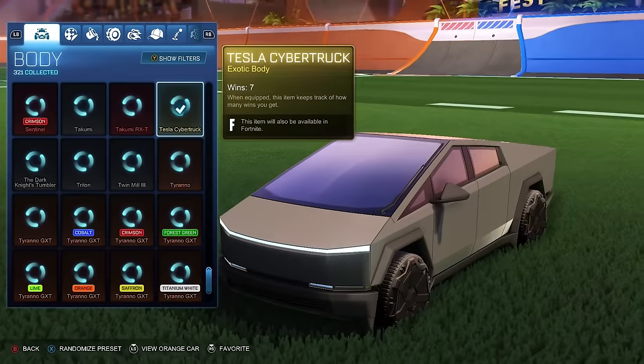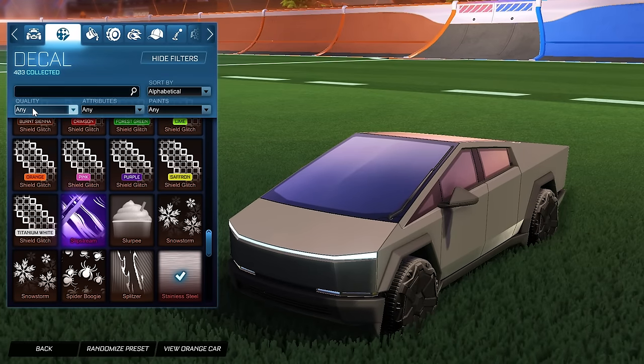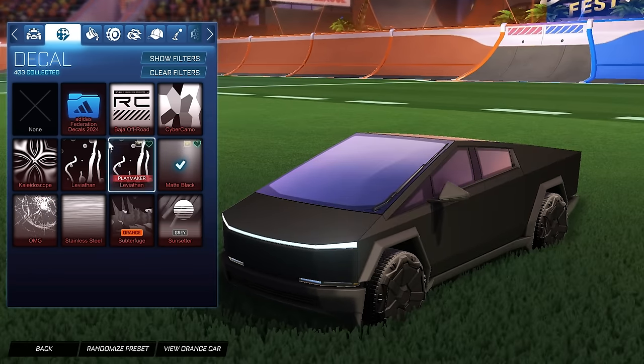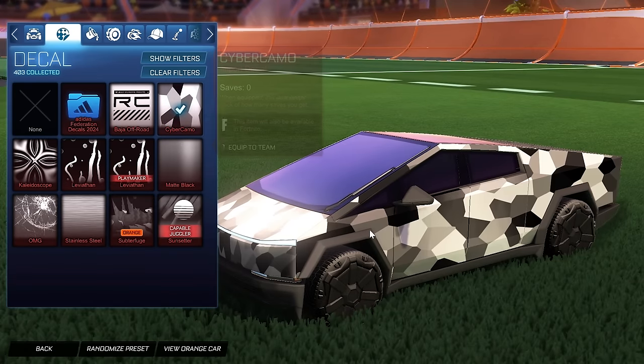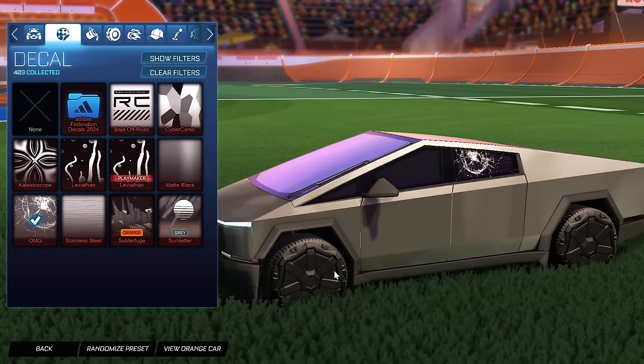So first off, here's the vehicle as it stands with the stainless steel. If I filter out here we can go to the import section. We have matte black, which is like a darker version; Baja off-road, which is just the standard but it says Cybertruck on the side; and then finally, Cyber Camo. My favorite has got to be this one — what a classic moment.